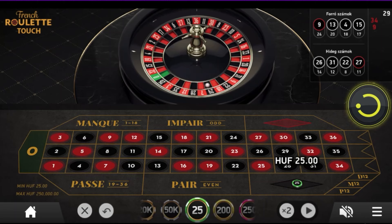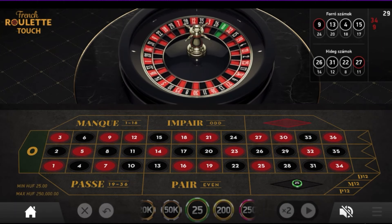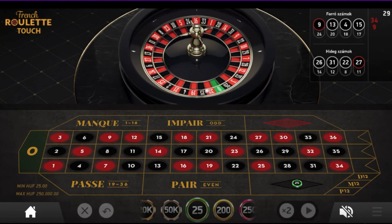If you bet on one of the characters but the result is a tie, then we will not lose all our stakes, but only half of it. As you can see, this game is a bit like playing roulette, but using only blacks, reds, or zeros.